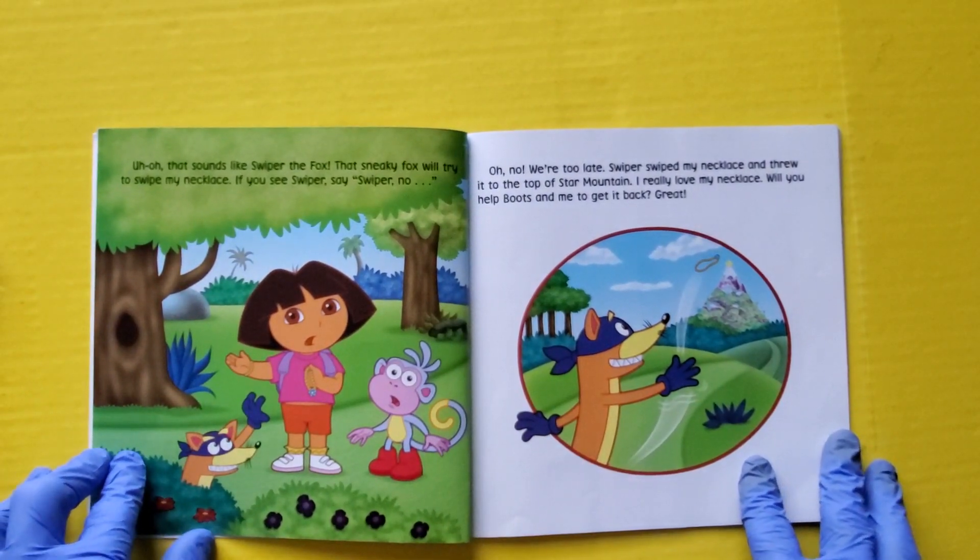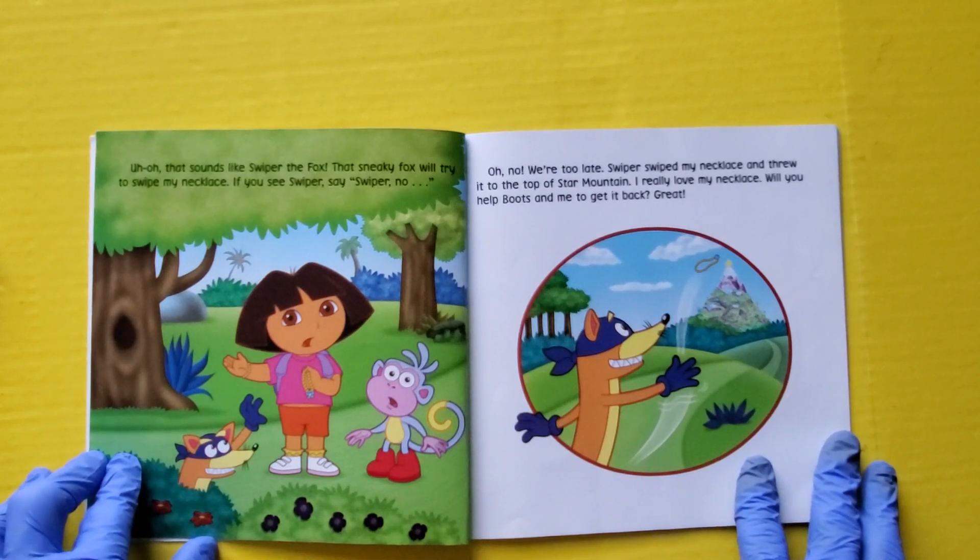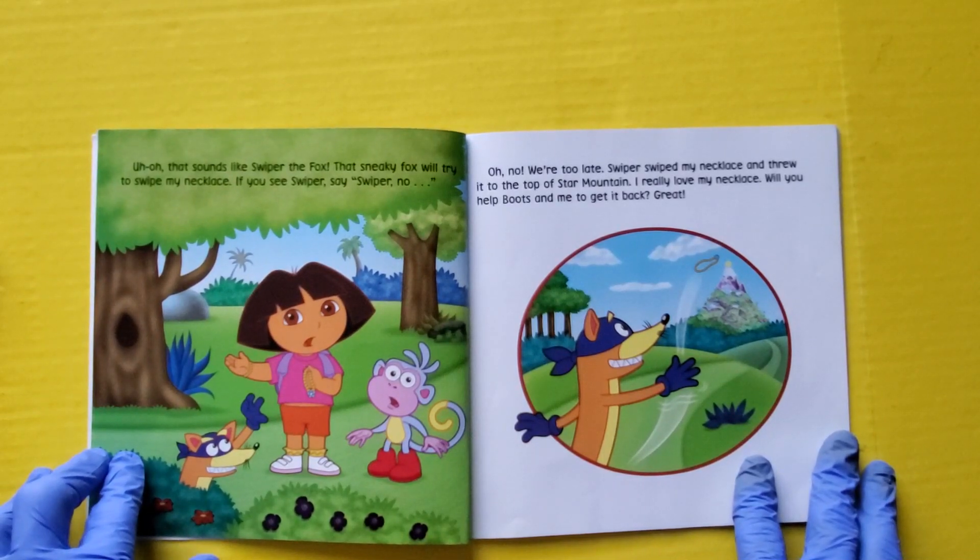Uh oh, that sounds like Swiper the Fox. This sneaky fox will try to swipe my necklace. If you see Swiper, say Swiper no. Oh no, we're too late. Swiper swiped my necklace and threw it to the top of Star Mountain. I really love my necklace. Will you help Boots and me get it back?